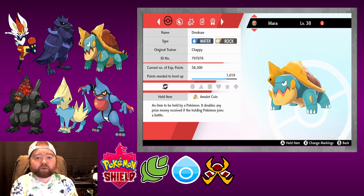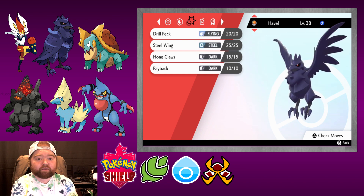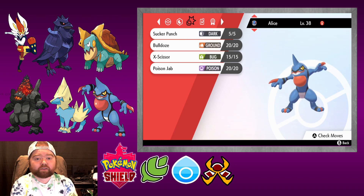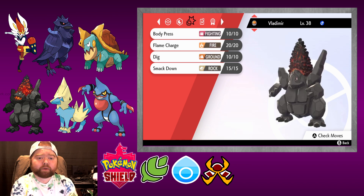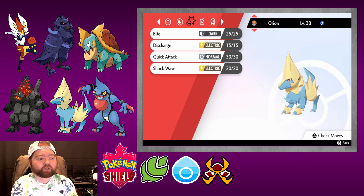Without further ado, let's get into a quick team recap. First up we have Mara at level 38 with Bulldoze, Rock Tomb, Liquidation, and Bite. Then we have Havel at level 38 with Drill Peck, Steel Wing, Hone Claws, and Payback. Then we have Alice at level 38 with Sucker Punch, Bulldoze, X-Scissor, and Poison Jab. Our starter Zakai at level 38 with Headbutt, Double Kick, Blaze Kick, and Pyro Ball. Vladimir at level 38 with Body Press, Flame Charge, Dig, and Smackdown. And lastly Manectric aka Orion at level 38 with Bite, Discharge, Quick Attack, and Shockwave.